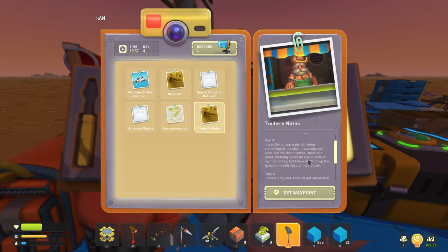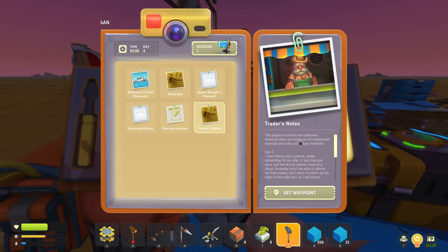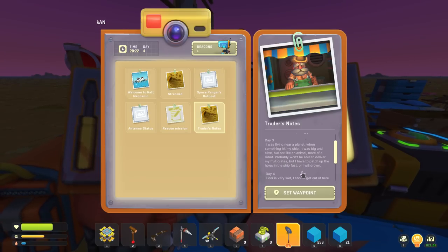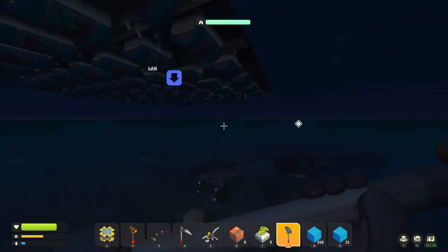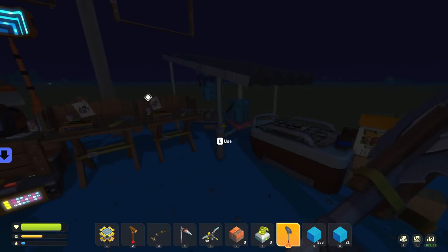Let's read this together. The pages have become yellowed, however they are made of waterproof material and are still surprisingly readable. Day three: I was flying near a planet when something hit my ship — it was big and alive but not like an animal, more of a robot. Probably won't be able to deliver my fruit crates, but I have to patch up the holes in the ship fast or I will drown. Day four: floor is very wet, I should get out of here. Day twelve: sunshake rations are almost empty, I'll have to find something to drink. I'm leaving these notes behind in case there should be any survivors. I set up my base on a nearby island — if you're lucky, I'm still alive.